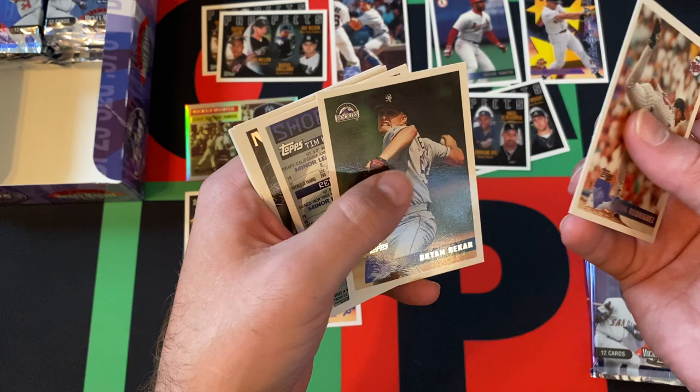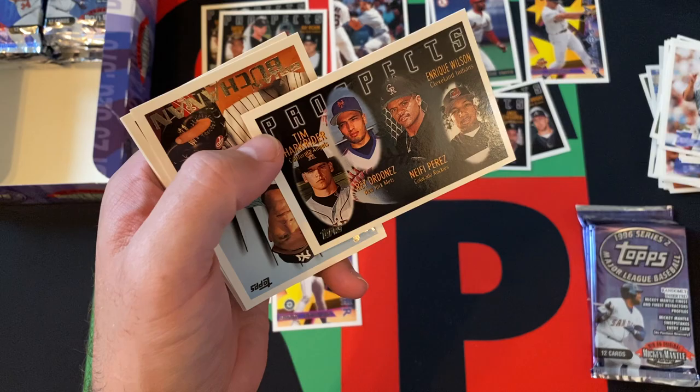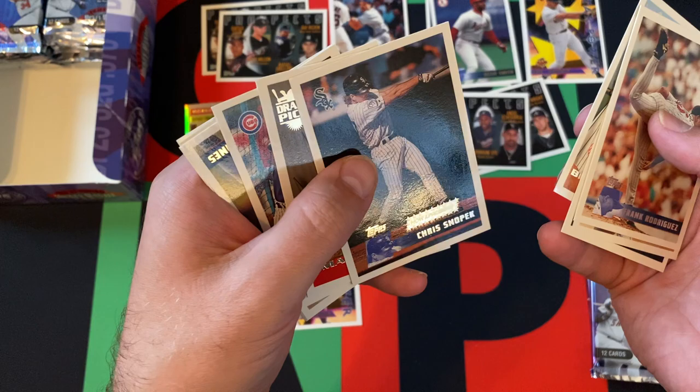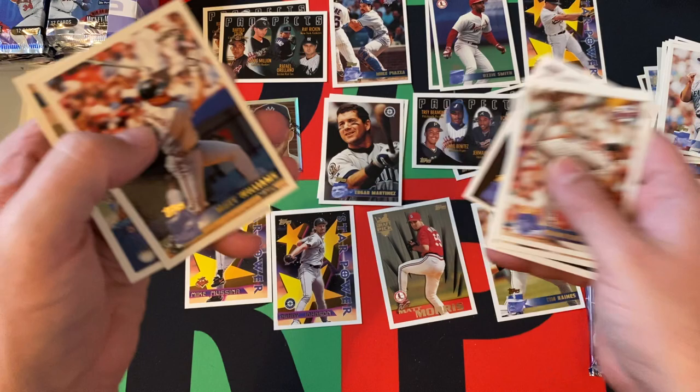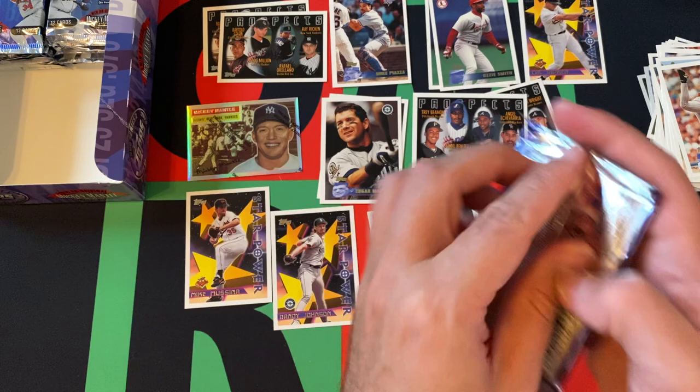Frank Rodriguez, Brian Rekar. Prospect cards of Rey Ordoñez. Brian Buchanan, now appearing. Chris Snopek, Matt Morris rookie card. Tim Raines, Hall of Famer. Sandy Alomar. Edgar Martinez again. Matt Williams, and Jim Bullinger.